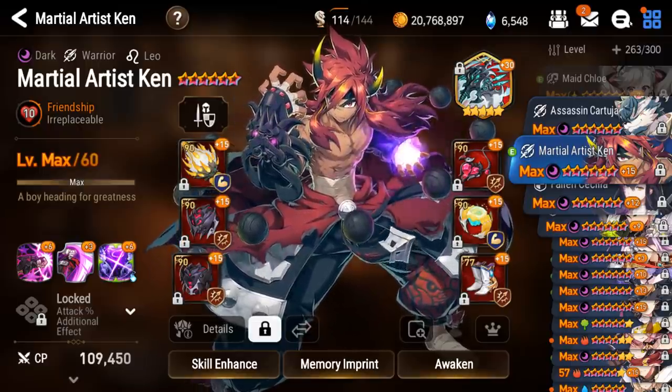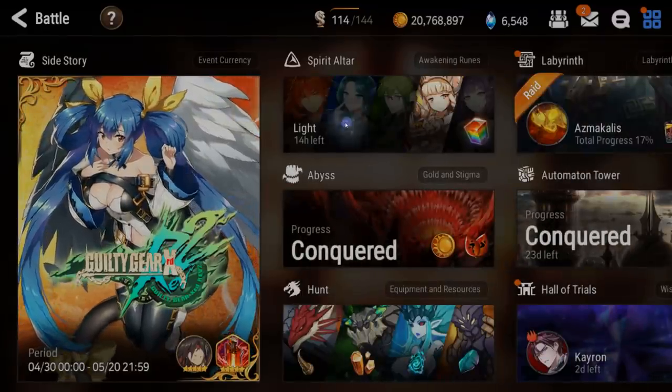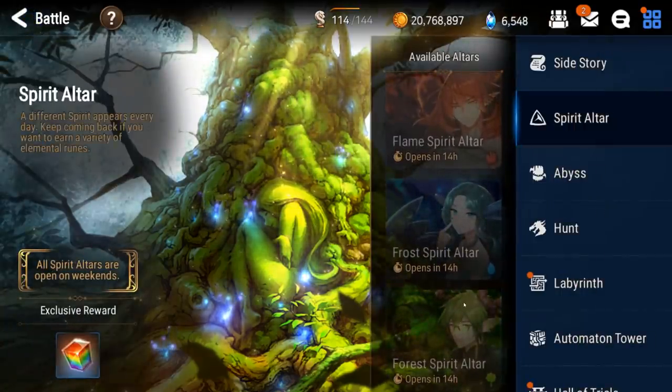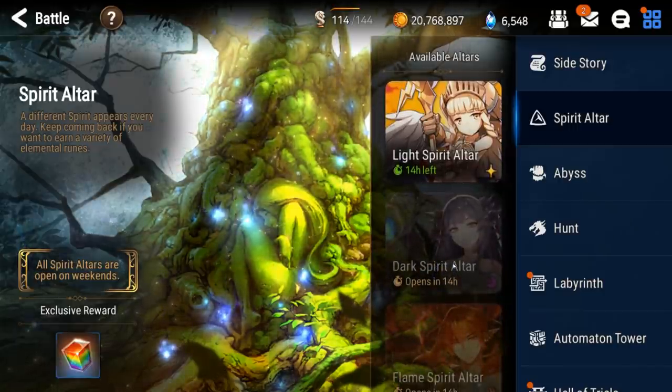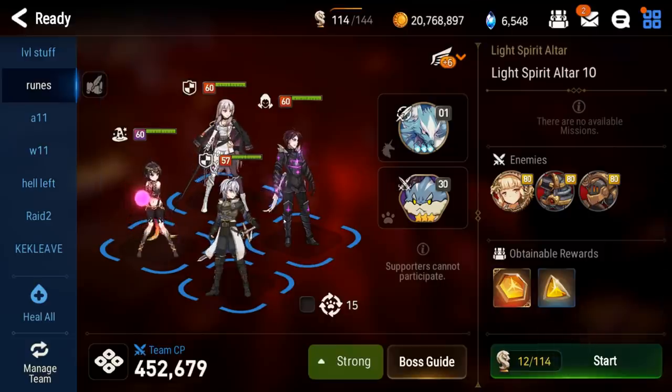Spirit altars are kind of the same thing — the team you bring doesn't really matter as long as you can beat the stage. You want to try and bring fodder with you and get type advantage. For instance, one of these stages — the more you hit it, it gains a defense buff that can't be stripped. So you actually need to bring multiple damage units, otherwise you're not going to do damage and you'll probably die.